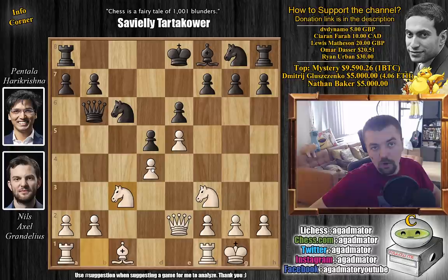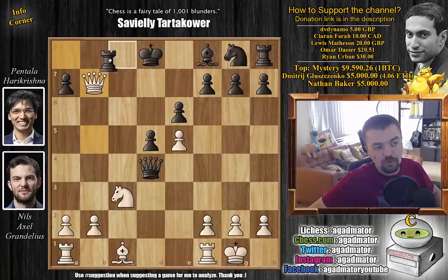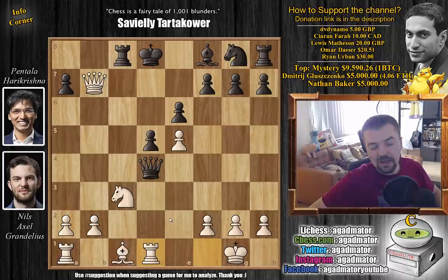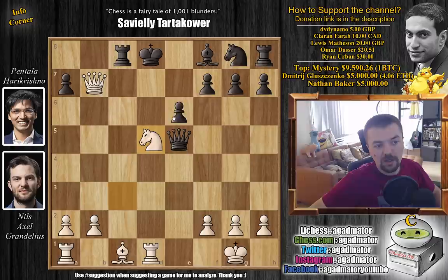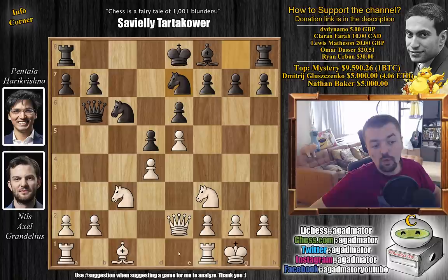Knight to c3, white continues developing. It seems like white is offering the d4 pawn, but this pawn is not to be captured — it's extremely poisoned. Because if captures, captures, and captures, then black is already lost. Just queen b5 check, and not much you can do here. You're going to capture the pawn, threaten the rook. After that you can play bishop to e3, rook to d1, and there's nothing good for the black queen. For example, if you capture on e5, just knight captures on d5 and black's entire position falls apart. Of course, if you capture, you even lose the queen — it's just game over. So this pawn is not free for grabs.